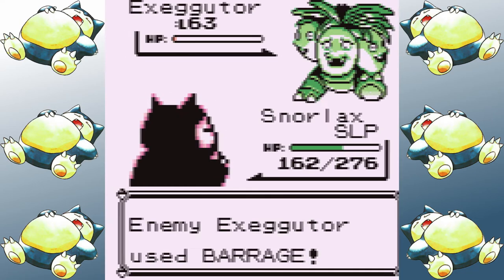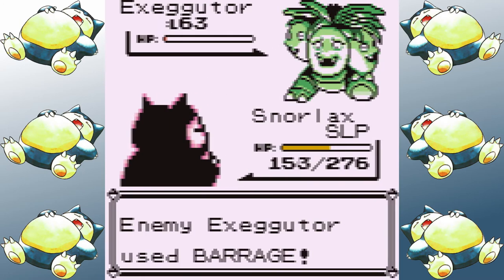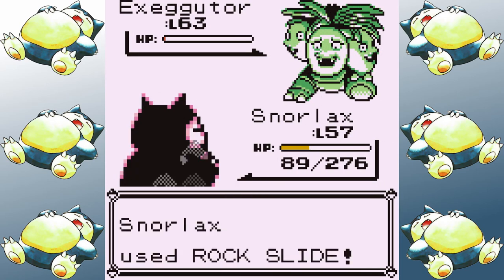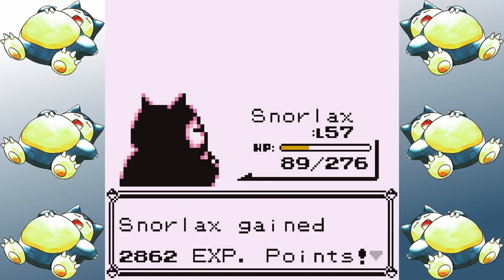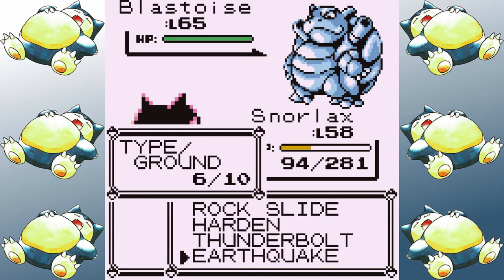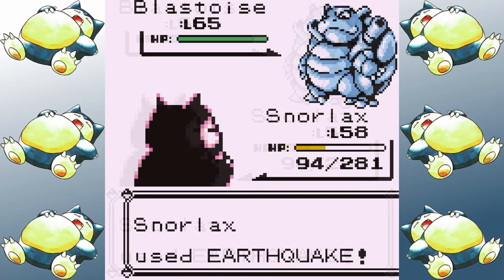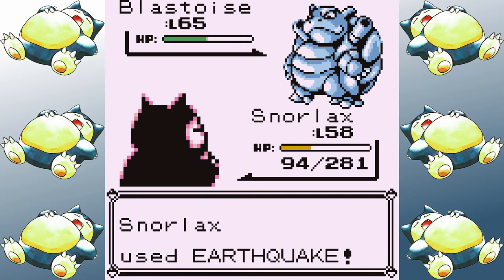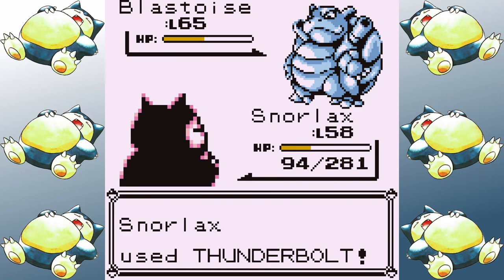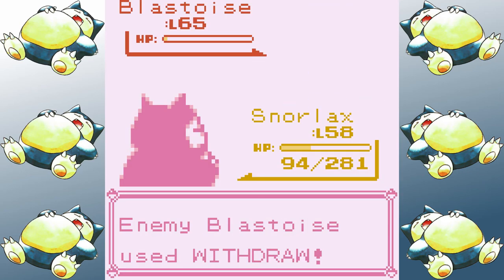Then the Exeggutor comes in and does its absolute best to annoy me — and actually succeeds. It survives two Rock Slides, then puts me to sleep and taunts me with low-damage moves, chipping me down to about half health. But it only succeeds in delaying the inevitable. Eventually the game decides I can actually play again, and one more neutral Rock Slide takes it out. Going into Blastoise at fairly low health, instead of Thunderbolt I actually go for Earthquake on turn one since my Special stat is pretty poor, and I get a critical hit to take it to half health. Blastoise then does its best pacifist attempt and just goes for Withdrawals. Two more Thunderbolts eventually take it out — and that's the end of the run.